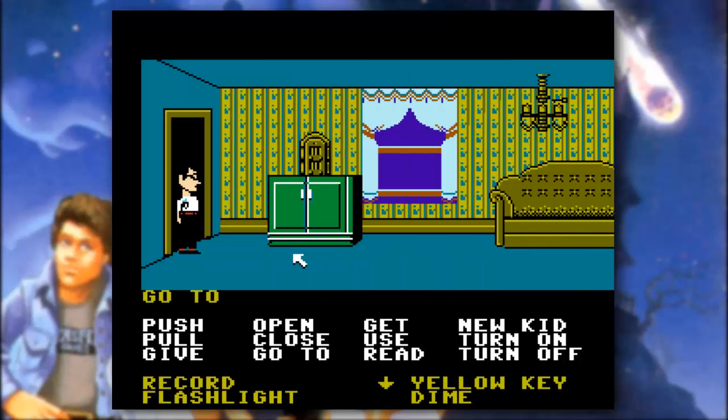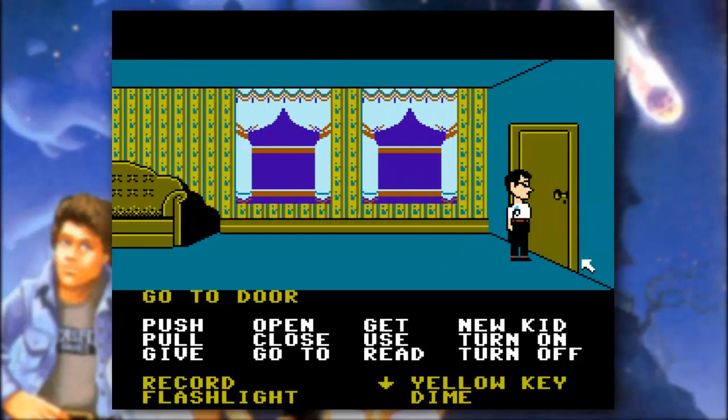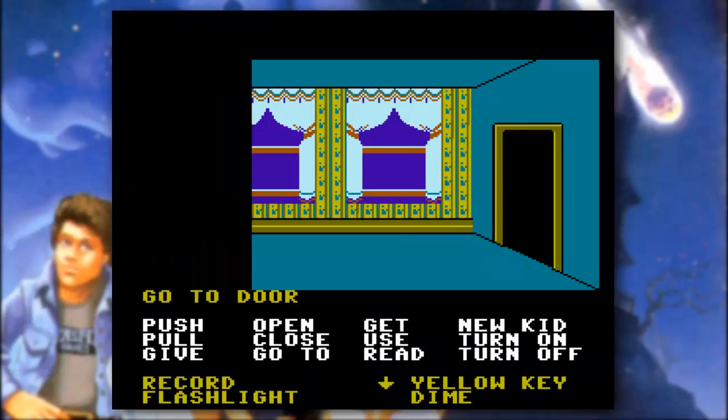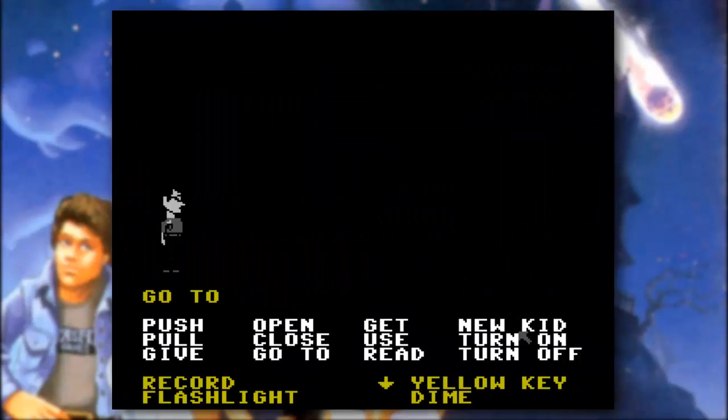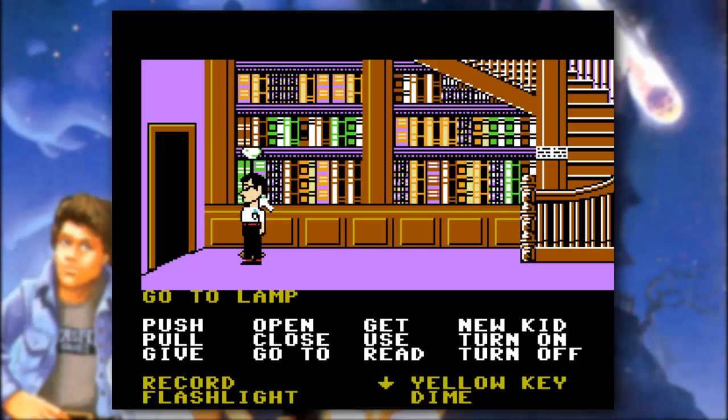Now that we have Bernard, we're going to go ahead and go into this room — like the little family room, I suppose. We're not going to explore this room just yet. For now, we're going to go onward down to the next room, which is yet another dark room. They like doing that, but it's easy enough to find the light source — just look around with your arrow.